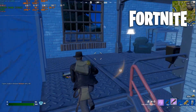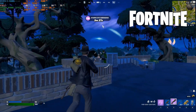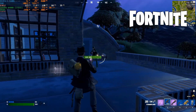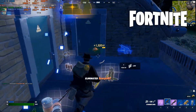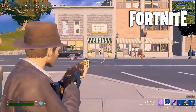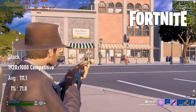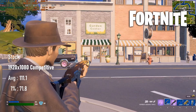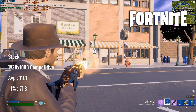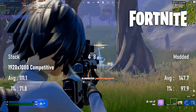Fortnite thankfully doesn't present that problem at all. Even at the lowest settings with epic view distance, enemy visibility is excellent, and the M4000 can manage a greater-than-100 FPS experience with or without overclocking. The margin between the two, however, is pretty stark. At stock speeds, the card manages an average 111 FPS with lows just over 70, but with the overclock you're looking at enough power to drive a high-refresh monitor — averaging almost 148 FPS with minimums a shade below 100.